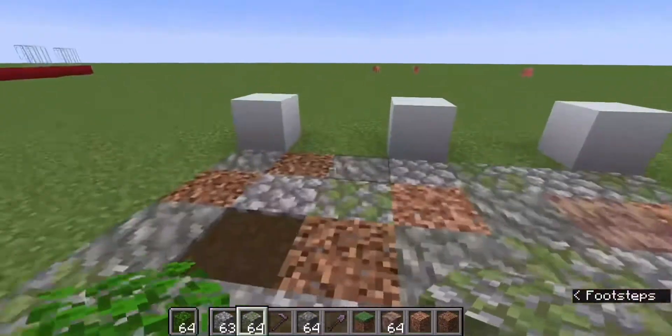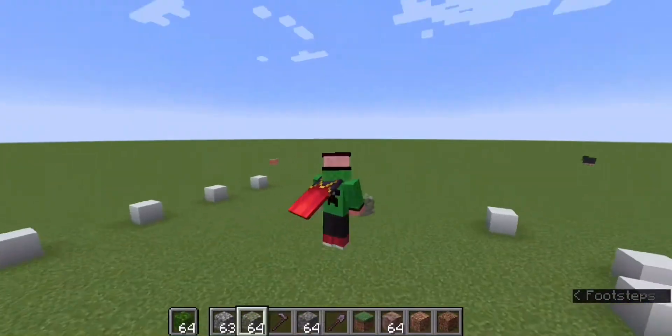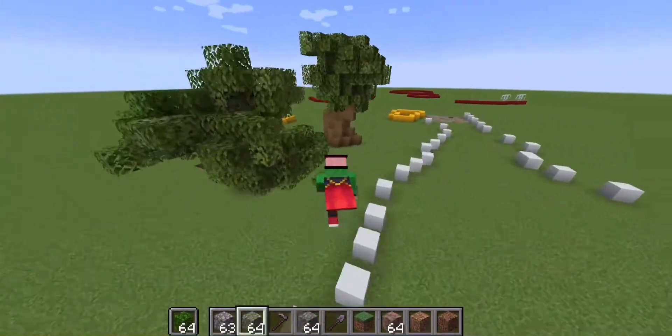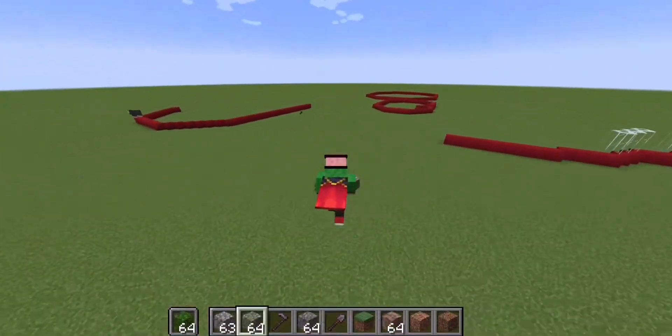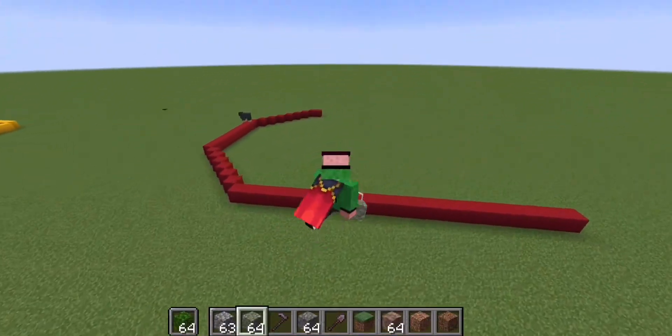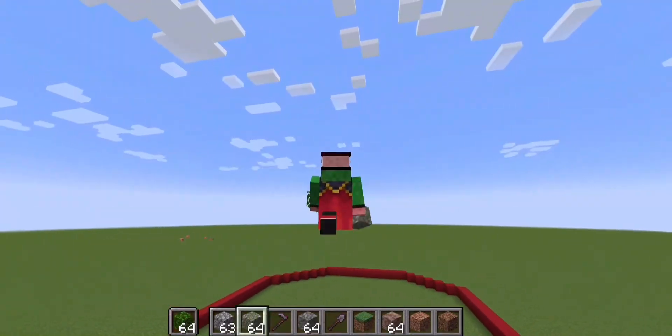These white blocks are going to be like a path going up to my base, with fields on either side. This white area is going to be where my actual base is. There's going to be custom trees on each side and wheat fields on either side as well. My base is going to be like a sphere with storage rooms on either side — so about that size but bigger.